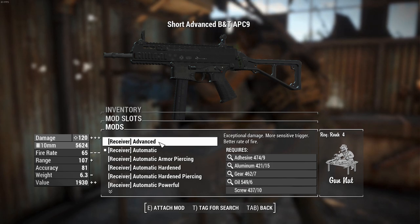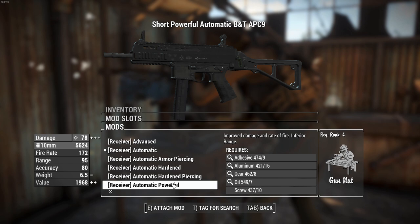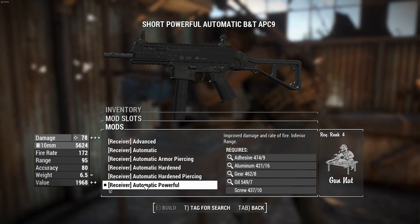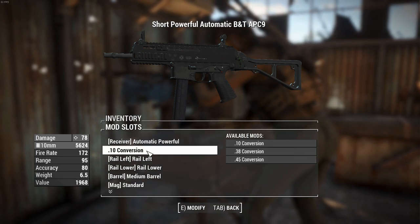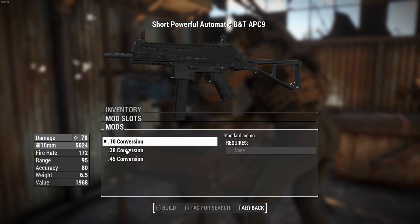We can go for Advance for the best damage per shot with a semi-auto, or we can go for Powerful Auto. We're doing 78 damage now, which is slightly better. You'll note that the rate of fire on this thing is extremely high, which will push the DPS up quite a lot.